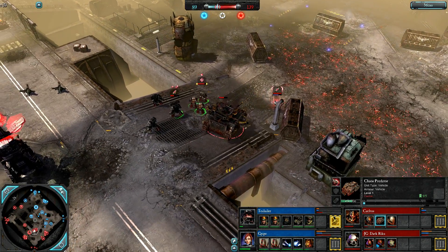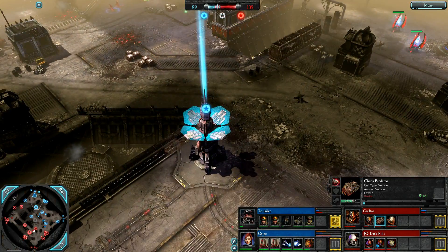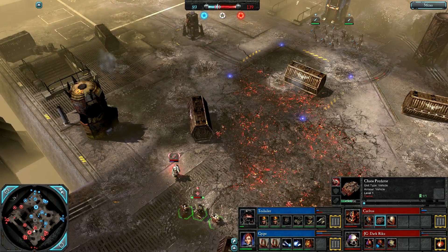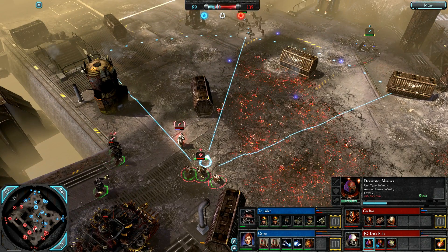Red Team losing tons of units but retaining a VP advantage. It's a 1-to-1 cap. Is anyone going to cap mid? Here come double Guardsmen to try. Devastators with Heavy Bolter in the middle.